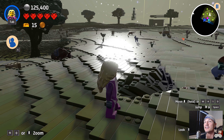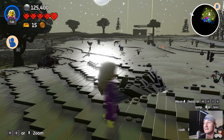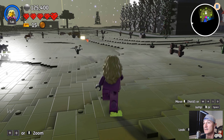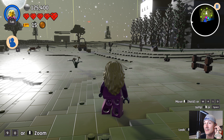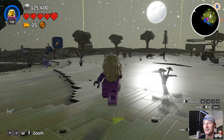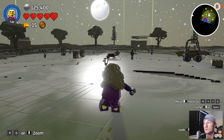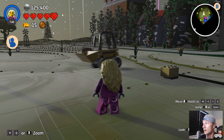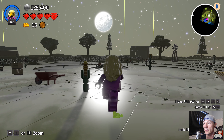You guys might notice we have an extra heart up there — we actually bought an extra heart. You can buy them from those merchants in the balloons; they drop down and sell you things, and one of them is a heart. We bought one so we have an extra heart, which should help us when we're fighting these zombies.